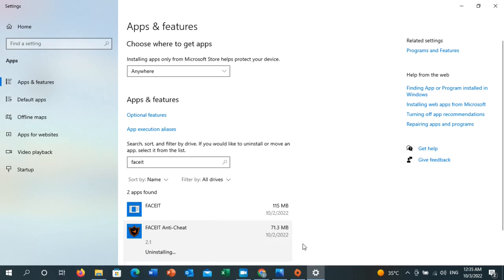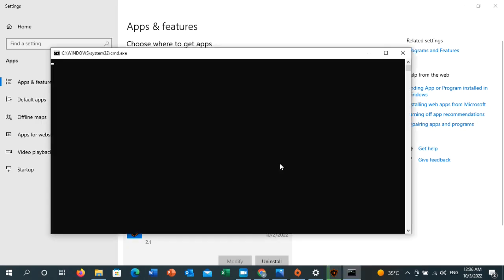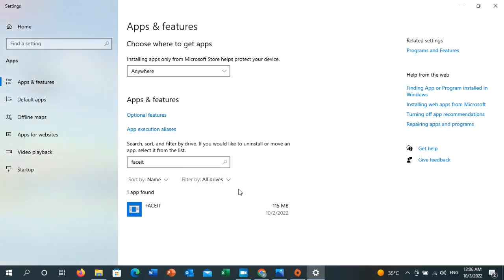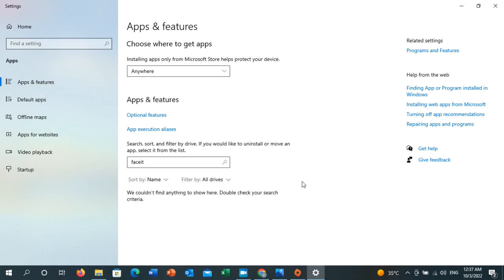Click on Uninstall again. When asked 'Are you sure you want to completely remove FACEIT and all its components?' click Yes. Once FACEIT Anti-Cheat is removed, go back to the FACEIT entry in the list and uninstall it as well. Once both are done, you need to reinstall FACEIT Anti-Cheat.